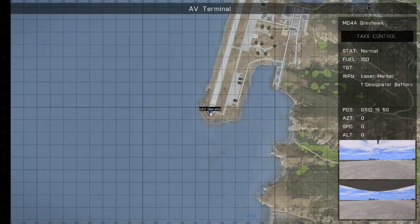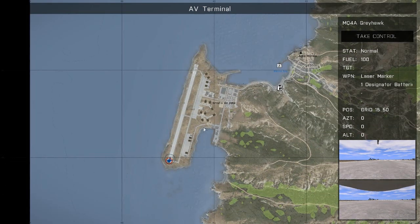We'll open the UAV terminal and now we can see here — you've got the camera and it's got details: speed, altitude, and the position. And now we'll give it some instructions.